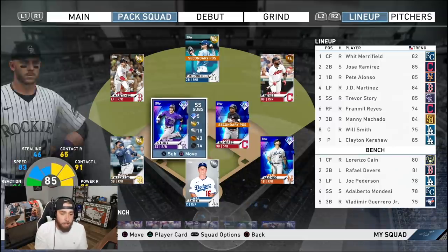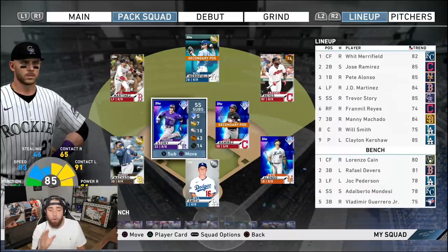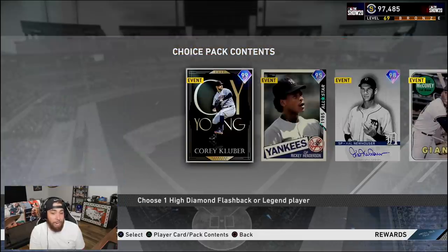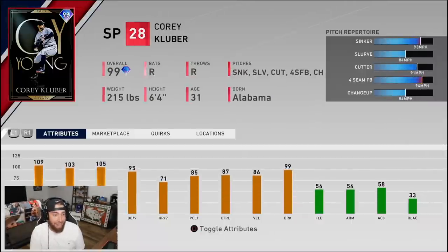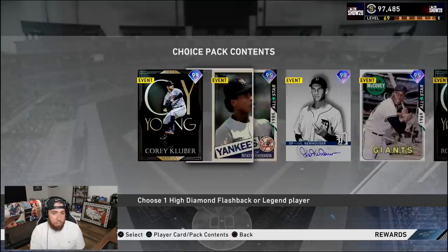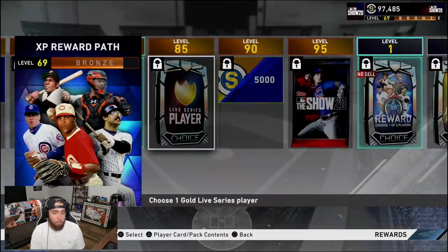Pack Luxman, Crazy, Story, Ramirez, Alonzo, Kershaw — already pulled his diamonds. We have one special pack. I don't want to use it on a prospect pack. We could use it on an XP reward path pack. At level 80, we get a beast high diamond pack. This Kluver looks fantastic. Newhauser actually looks pretty gross. I need you guys to let me know if this card's any good — five pitch mix throwing 98, curveball, slider, changeup. This might be the pack, but we gotta get there first.